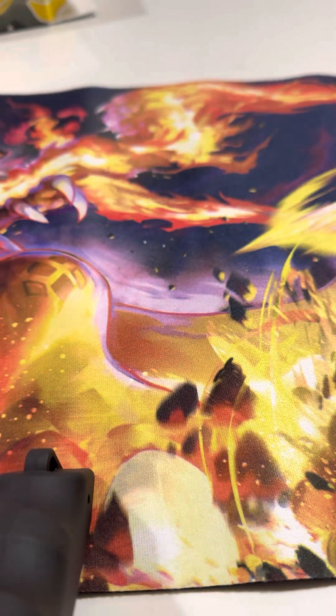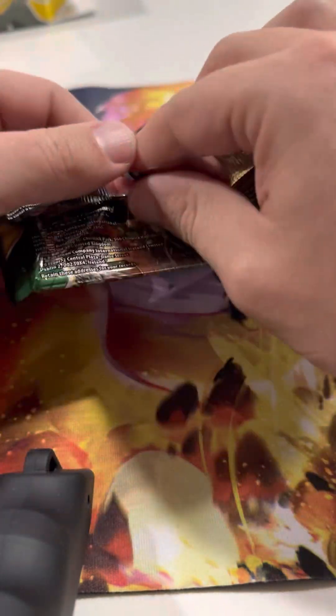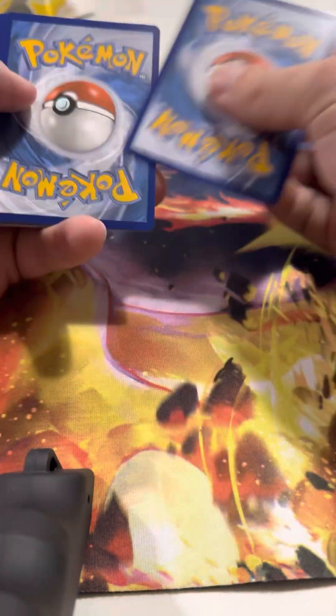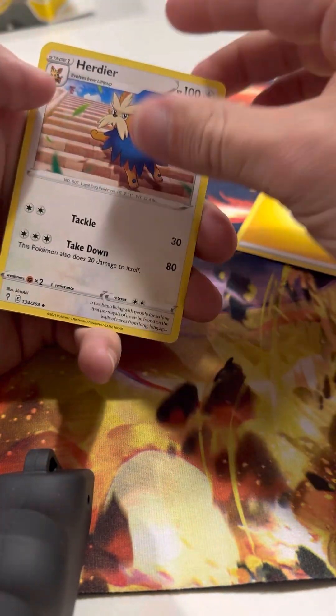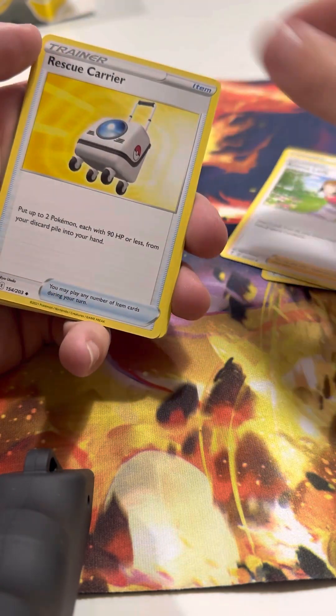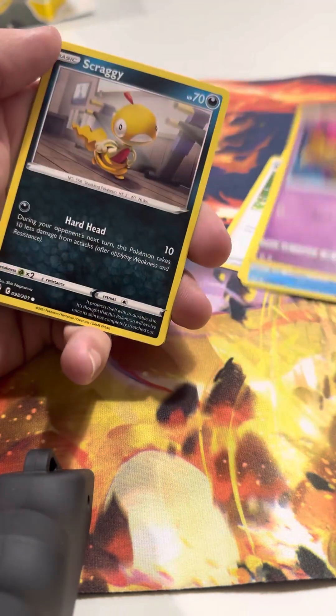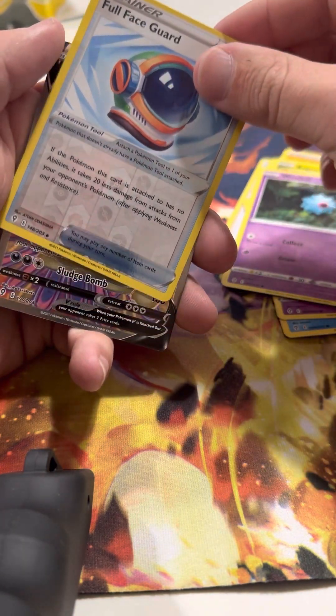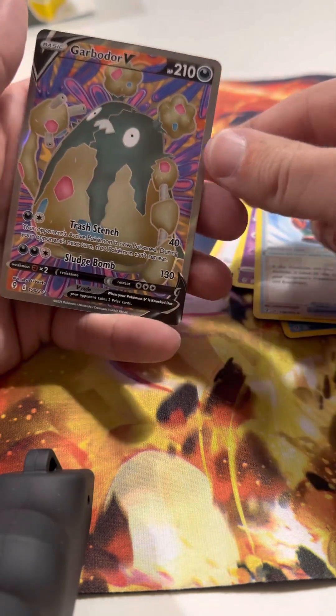I'm gonna do my one Evolving Skies now, because I do have pretty good luck with Brilliant Stars. How sick would it be to get the Moonbreon out of one freaking half-off $15 marked-down pack? Lighting energy, lighting energy, Birdiary, Aroma Lady, Rescue Carrier, Birdarmite, Drowzee, Scraggy, Bagon, Bluebat, Full Face Guard — oh oh oh oh — Garbodor V full art!